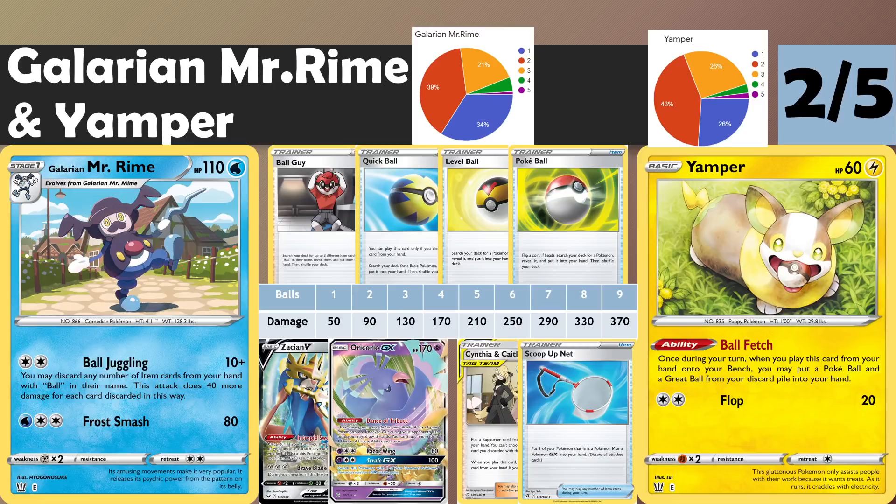You also need to not use ball search cards just to find your next Mr. Rime, Mr. Mime, Twin Energy, or Triple Acceleration. Sometimes you need to reduce your damage output just to stay in the game. You might have to accept taking a turn off attacking altogether, knowing you can Ball Fetch the following turn to establish two Mr. Mimes and take a comeback. Ultimately, this is just more convoluted than Blacephalon. Having Water typing is helpful if Victini kicks on, but that's really the only upside over just playing Blacephalon.